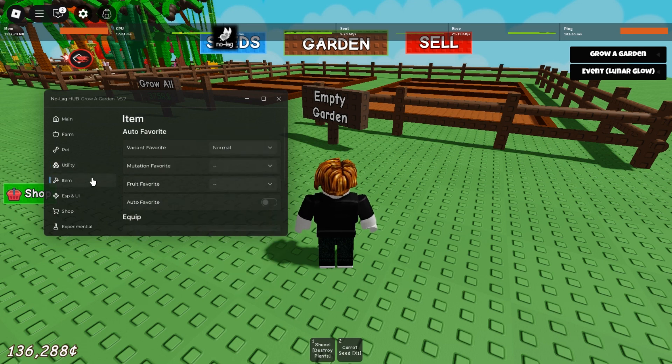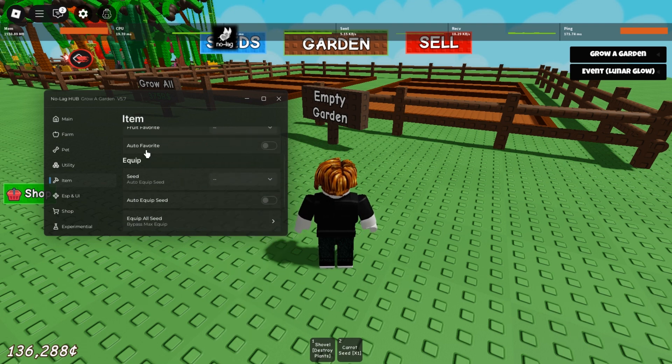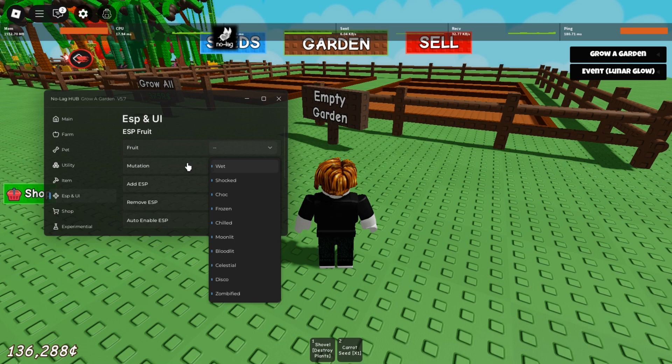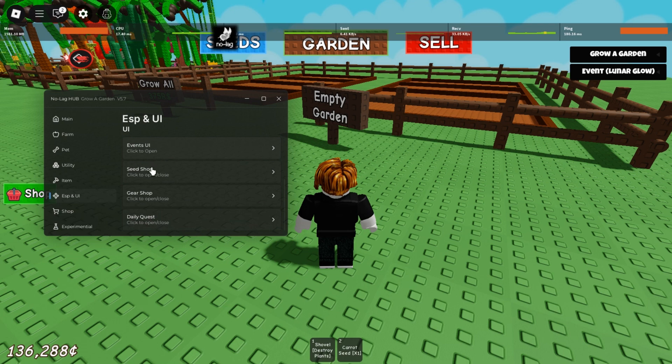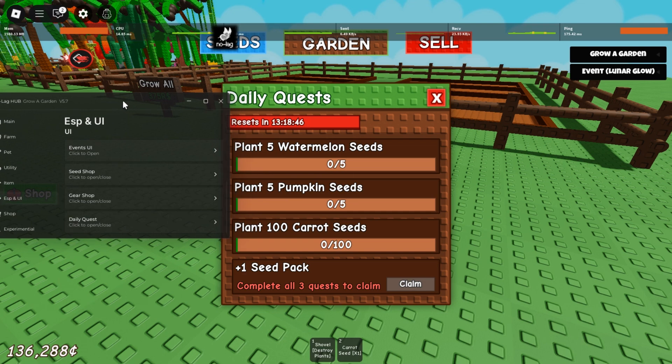There's also please gear, gear list, and items to auto favorite. You can find seat, auto exit epic, all seat, and ESB fruits with enable auto ESB. There's also event, seat shop, gear shop, and daily keys.